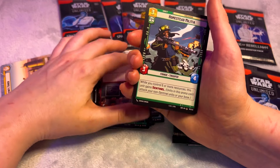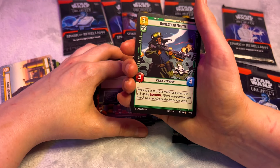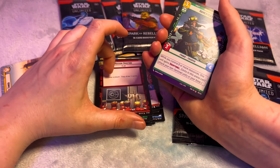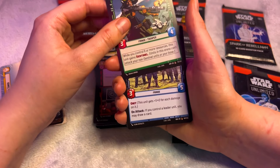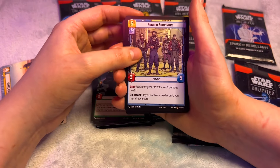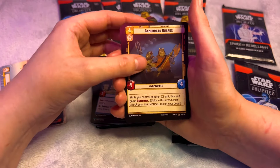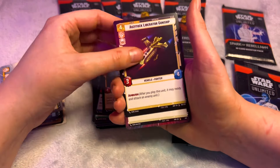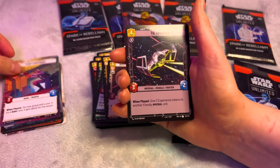The deck that I'm currently playing with is the colors green, white, and red, I think. Rocket Survivors. That's cool. Ooh, hyperspace Fleet Lieutenant — love that.